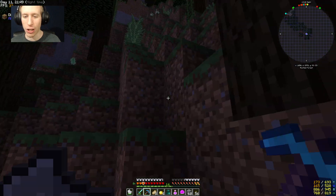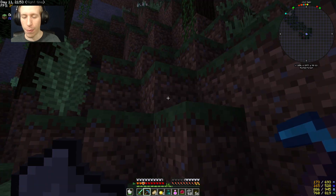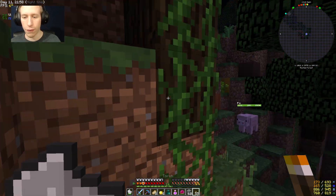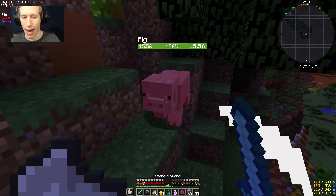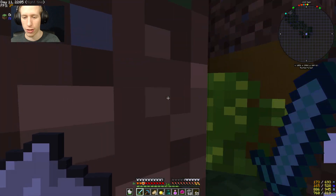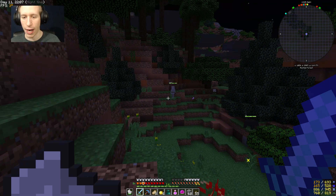I tried re-watching the clip of me dying and the pickaxe looked like it dropped from my inventory on the ground, but I don't think it was there when I returned. I don't know what happened to it but I'm pretty sure I picked up all my items.